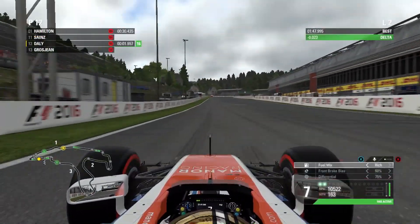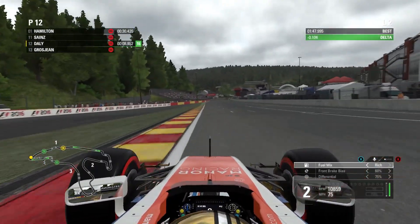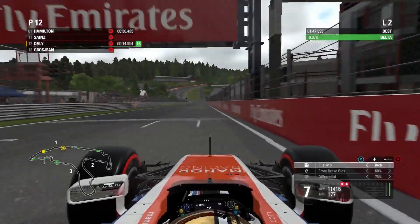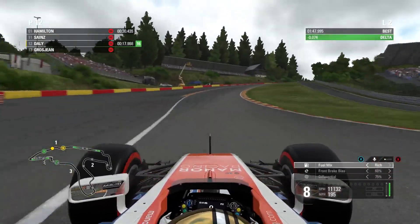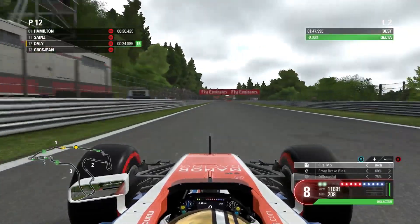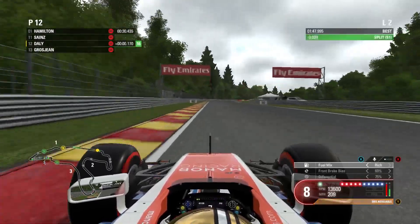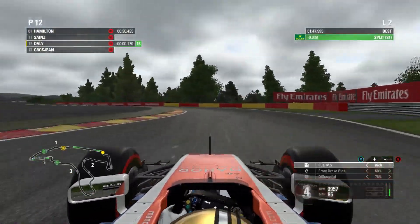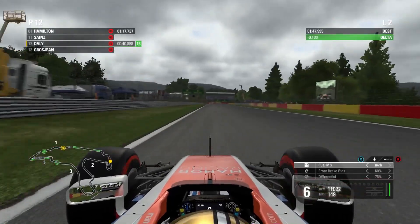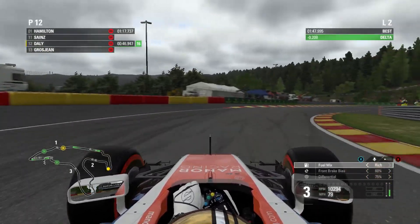We still sit in P6, but as we go out to set our next qualifying lap we've dropped 6 places, so a decent chunk of the frontrunners and midfield runners got their laps in. We have some work to do. This is our run to the top of Eau Rouge where Kevin Magnussen had his almighty crash in yesterday's race — really frightening footage of him losing the back end over the curbs. Hopefully he's able to race at Monza. I'll walk you through this lap — my quickest of the session, just over a tenth up on our previous personal best.